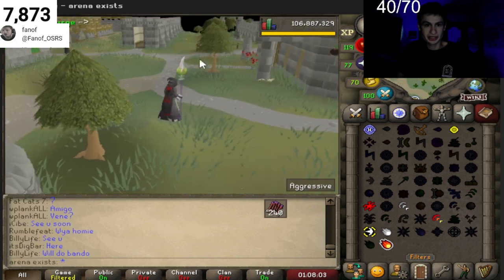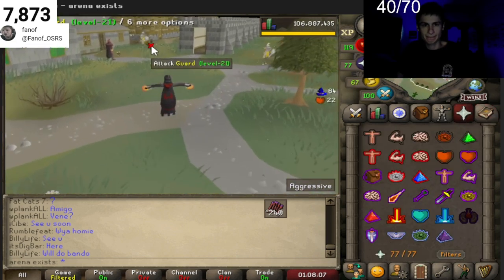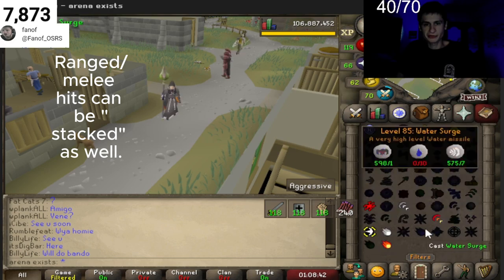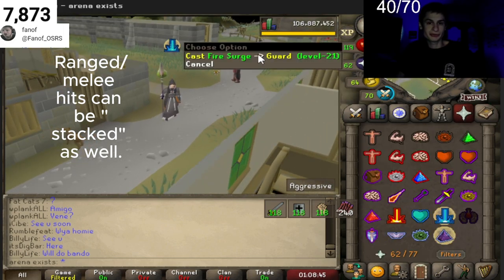At 10 tile distance, we can stack Mage and Ranged hits. It can allow for easy combos, but going over 10 tiles may unfreeze your opponent.